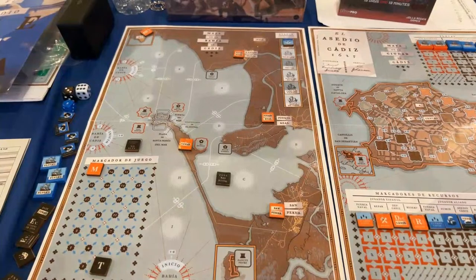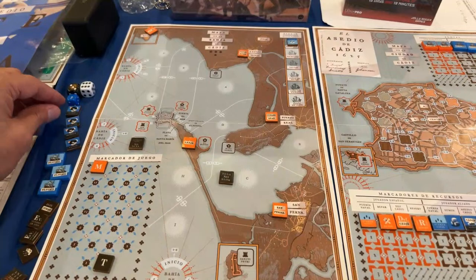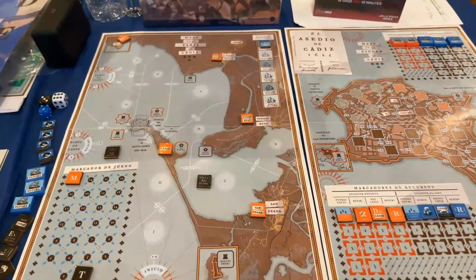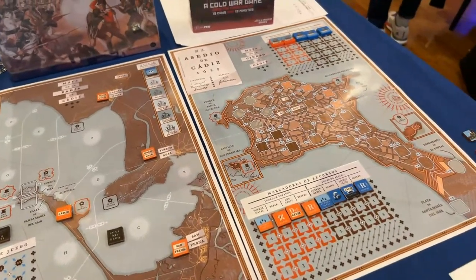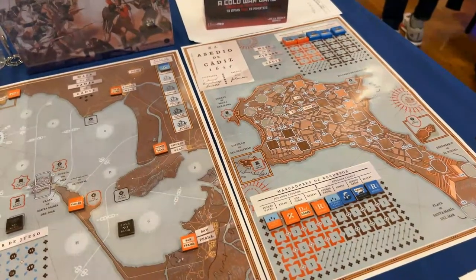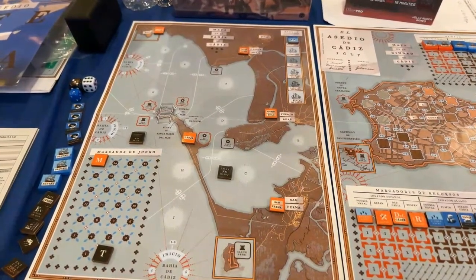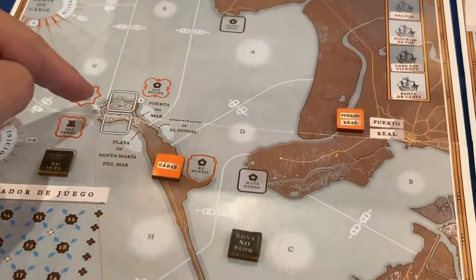Daniel made a print-on-demand campaign which finished about in March. This is a really interesting solitaire game where you take control of the Spanish forces, and you're trying to stop an Anglo-Dutch invasion. It brings two maps, so you play at an operational level, and you use the Bay of Cadiz map.